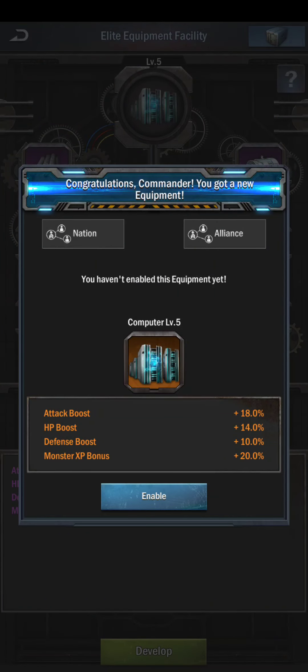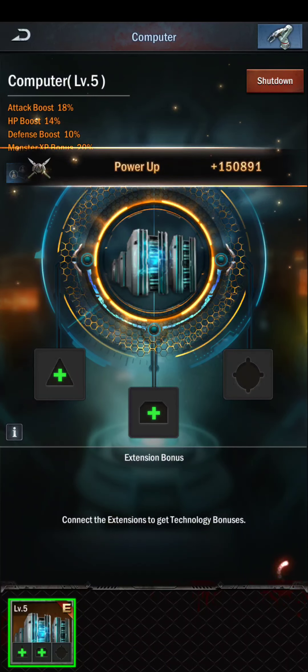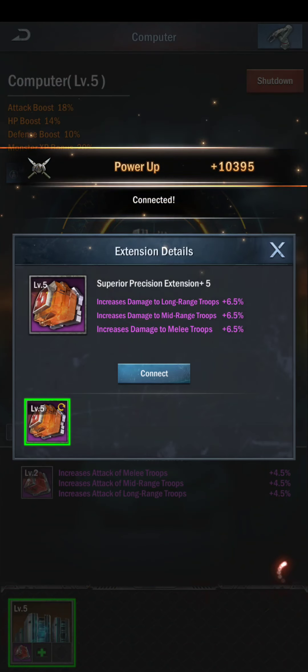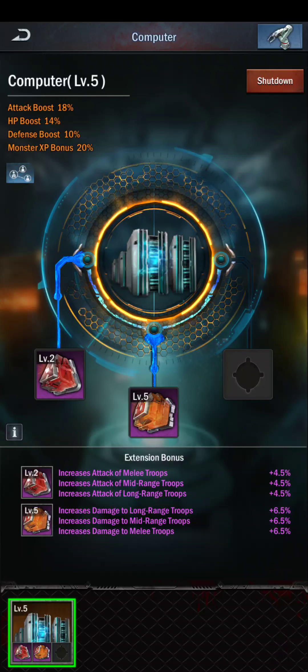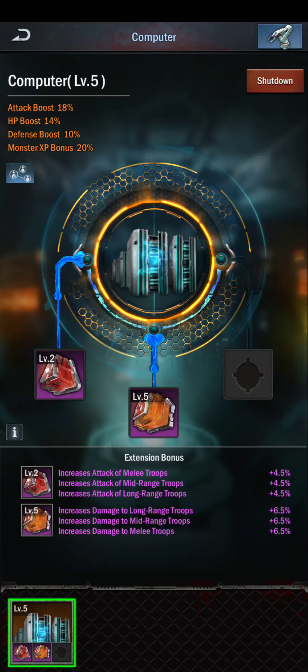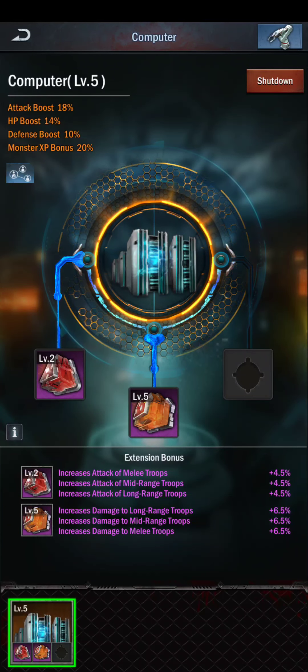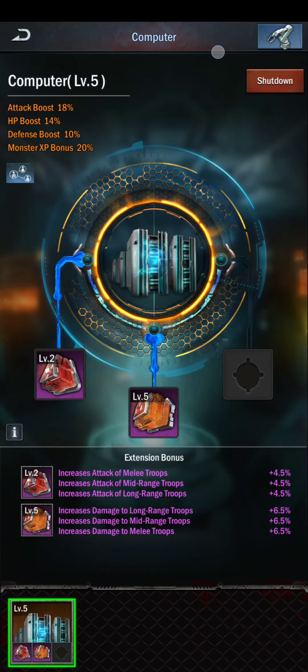And gold! Yes! You guys can see it right there — I did get a gold. Computer level 5. We're rocking and rolling, and I am super excited. We're going to enable that right away and attach the extensions. Life is good. The trick is to remove all equipment and restart the game and get it going, and you guys might get a little lucky like I just did as well. That's it — I'll talk to you guys next time.